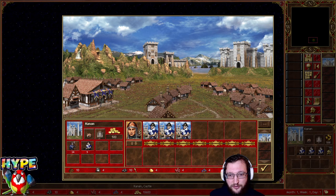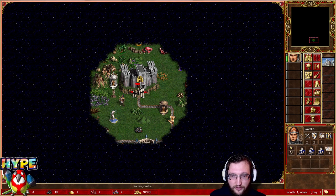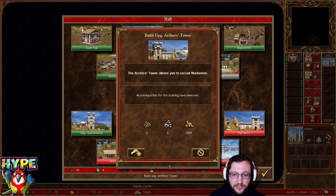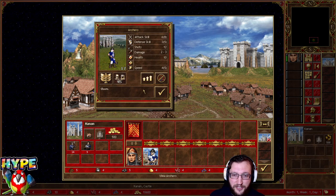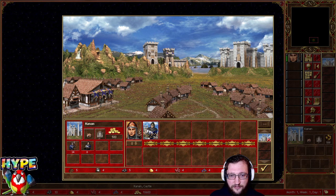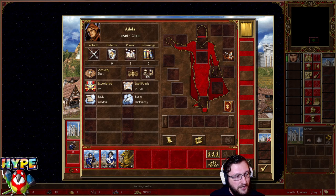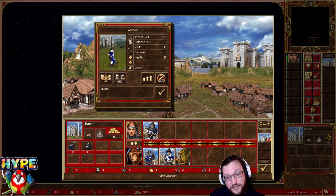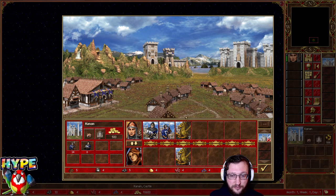On day one you always upgrade the Marksmen — that's mandatory. Build the archer tower, upgrade them, buy the rest of the units, and buy your next hero. Usually you are looking for a Castle hero that has archers, so if you get the griffin specialty hero that's kind of bad, but even with those heroes you can play without any issue.